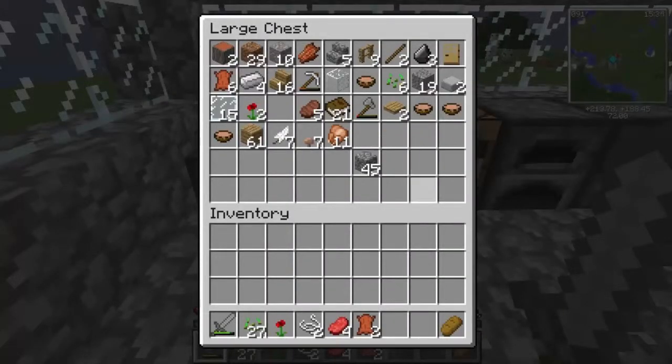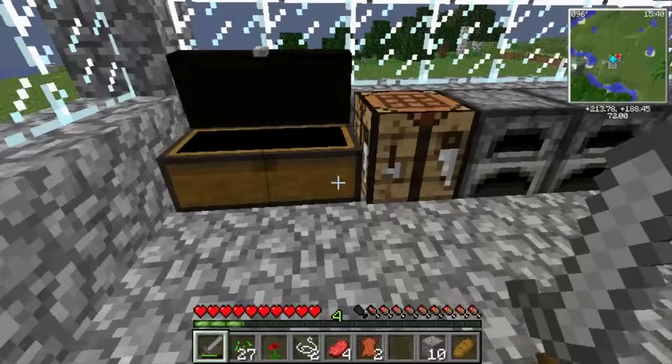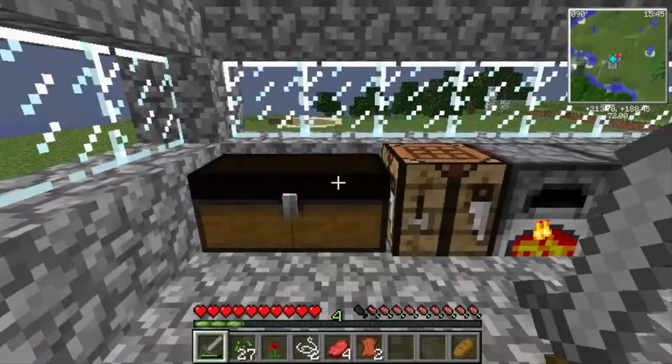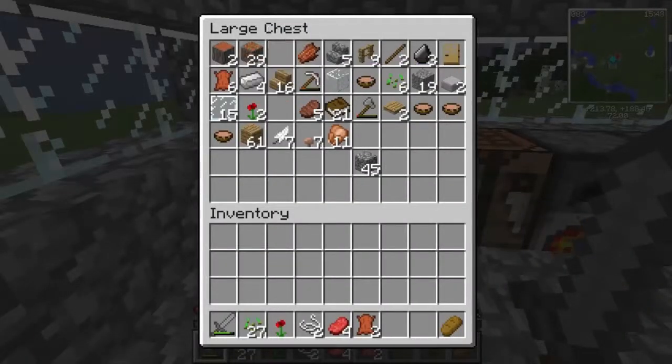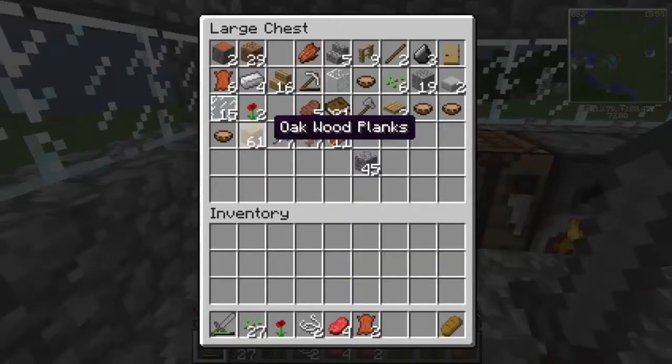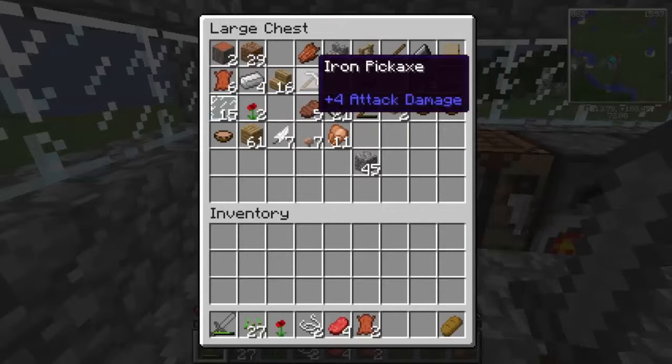Wait — iron, I swear we have some. Yeah, iron ore right there. You need four of these — we only got... oh, we do have four. Nice. So we just need two redstones and one gold, which we should go get right now.